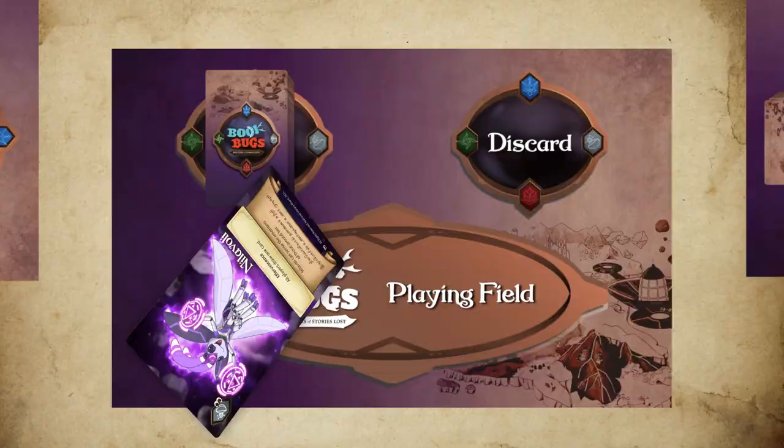Your turn ends and your opponent then plays Nilavoli. Nilavoli's effect is for all players to draw one card. You draw Etty. Etty's effect is to return the last three cards played by your opponent to their hand. Excess cards must be discarded.